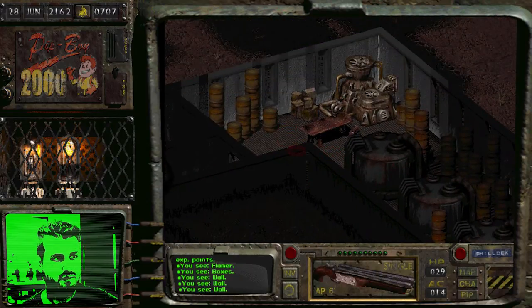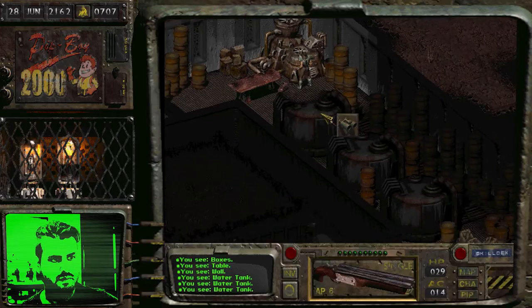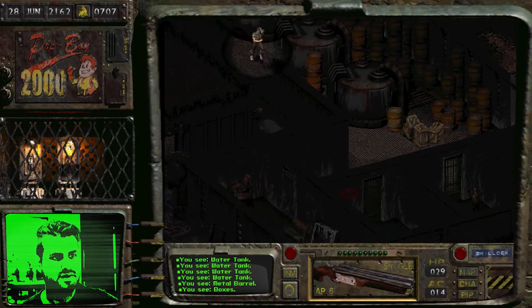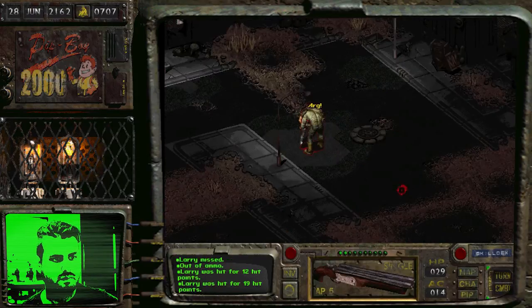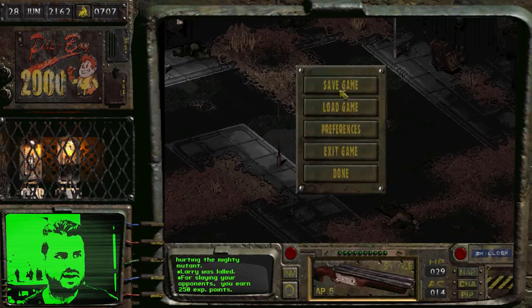Okay, looks like this is the water area. Oh, this is the water pump — water tank. I need to go underneath and find the parts for the water pump. Alright, all these guys are dead.